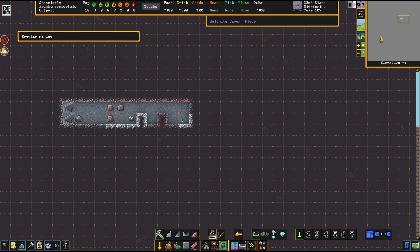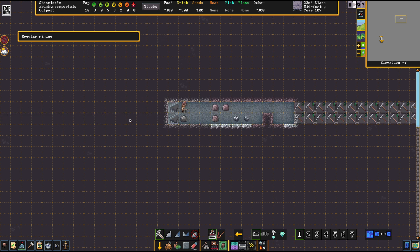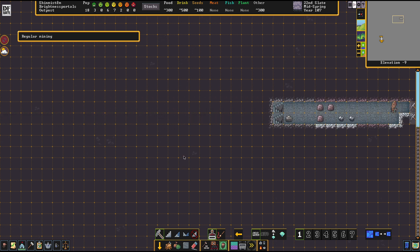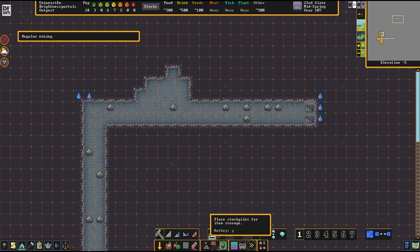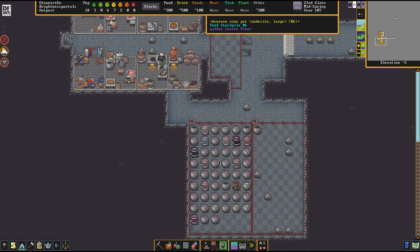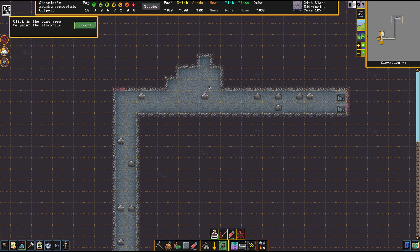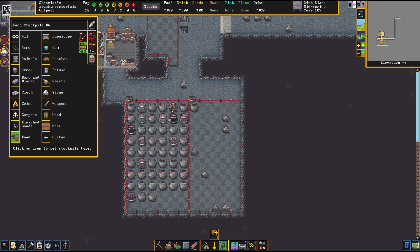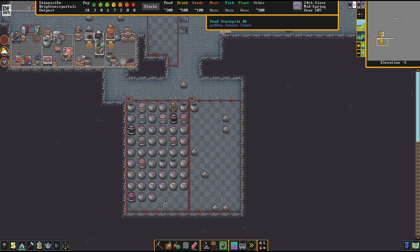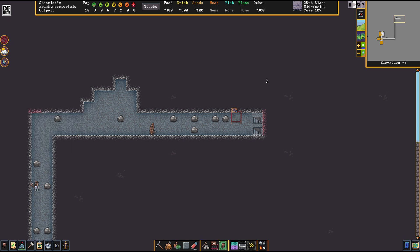This looks like a biome border to me. So we're going to dig this a little bit deeper into that direction. Another trick we're going to apply here is to expand the stockpile zone for drinks — like this. It's an outlier of the zone, so that zone extends all the way here but now has one tile there. Brilliant, isn't it?